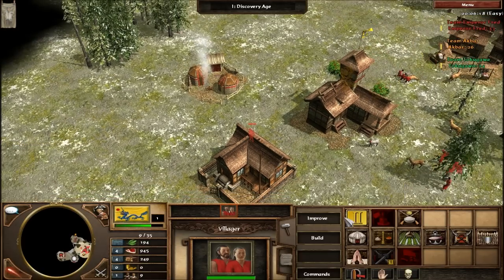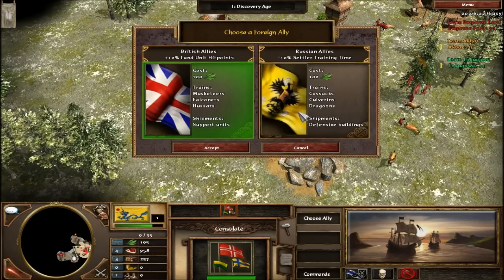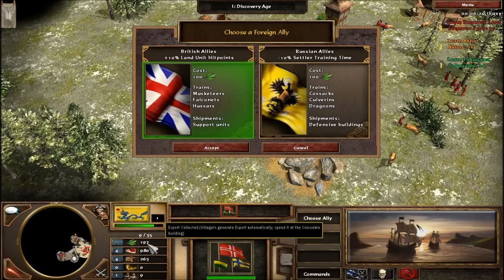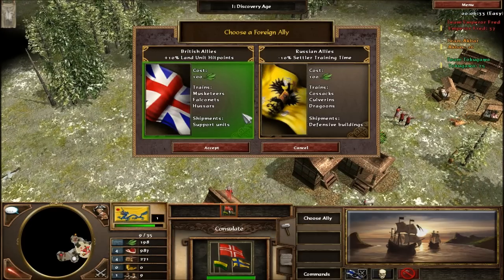One hit kill there. So the consulate is about choosing a foreign ally to team with by using a new resource called export. I'm going to go with the British — 10% land unit hit points. Settler training time isn't that important. Even though it does say defensive buildings, I'm not really going to go for turtling, so I'm going to go for the support units. It loads, and the flag will come up of the place that you have allied with.